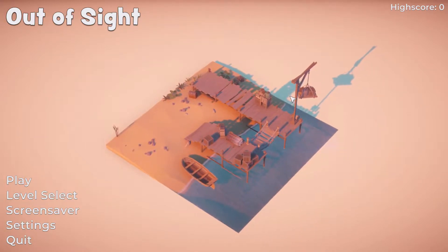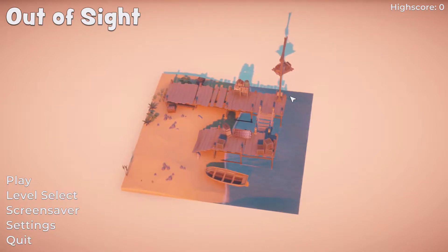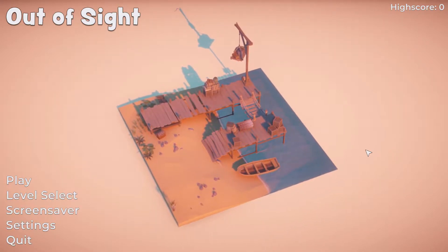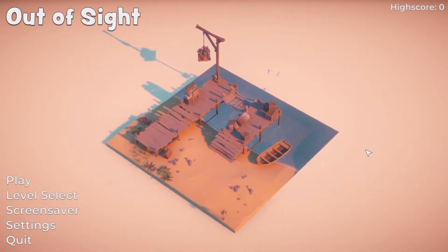Hey everyone, welcome back to John's Watch. Today I'm taking a look at a new game called Out of Sight. This game was released on Steam on March 10th, 2021. Its regular price is $5.99 US or your regional equivalent, and it's developed and published by Ninja Duck Games. Very good name.